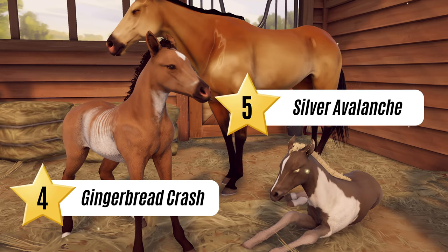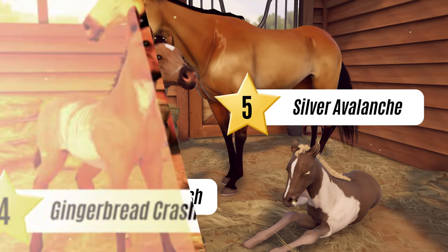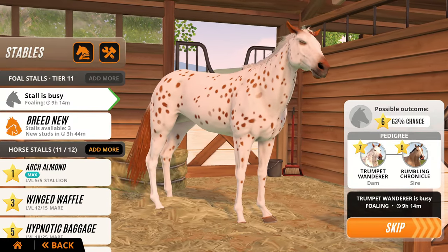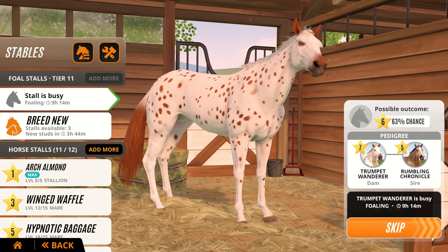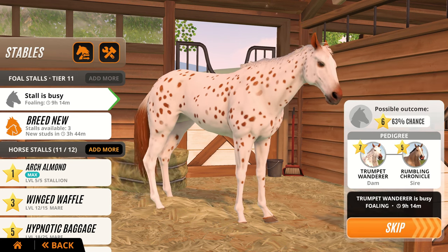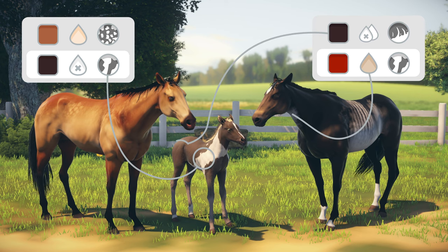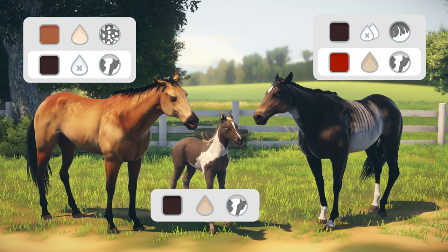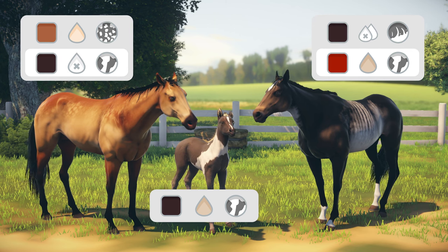That's why two foals from the same parents can look very different. While you're waiting for the foal to be born, you can visit the stall to remind yourself which horses you bred and see the potential outcomes of the foals. A foal will inherit a mixture of its parents' visible and hidden genes, so it could take a few tries to breed a horse that looks exactly the way you want.